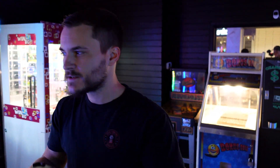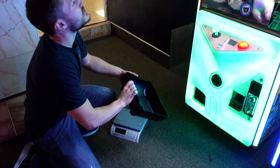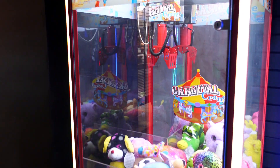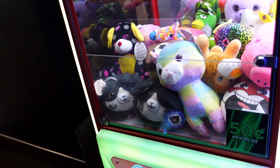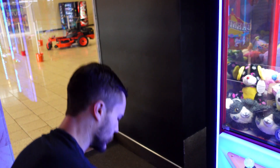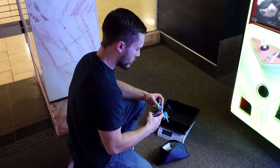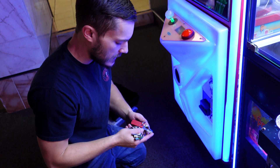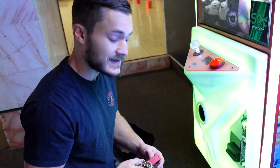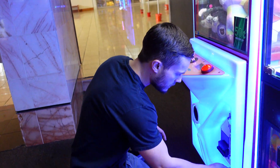First things first, we got to get the scale out and we're going to start over here by our first machine, which is a carnival crane. I'll grab the keys — as you can see, we have all of our keys in this pouch, not very neatly put together, but we'll make it work. Remember, this is a very quarter-heavy arcade. People like to use our changers and put quarters in the machine, so expect to see a lot more quarters than dollar bills.